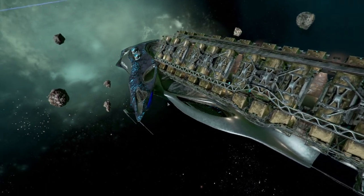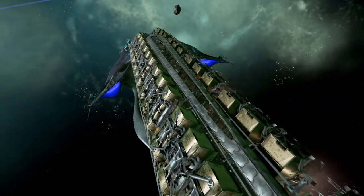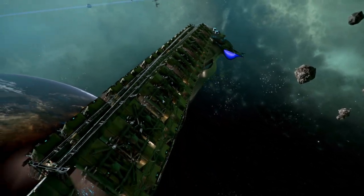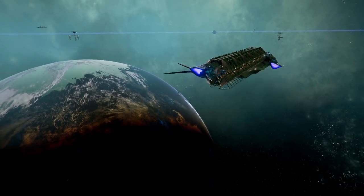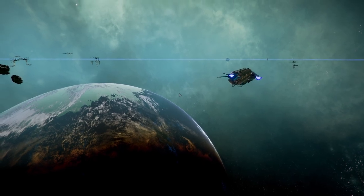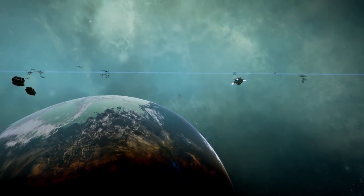A solitary dolphin soars — the ever triumphant work horse, carrying supplies between systems. The life blood of Kingdom's End. Each creature a moving piece in a beautiful puzzle that makes up the ecosystem of such a captivating area.